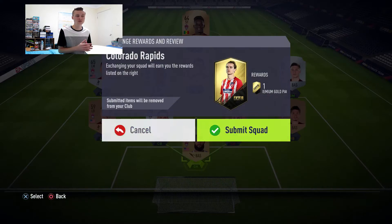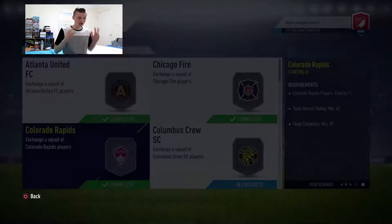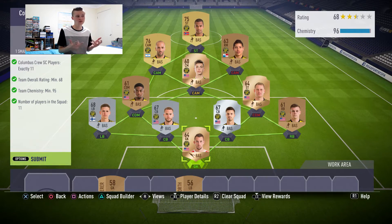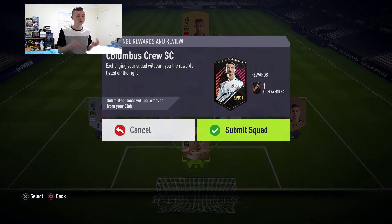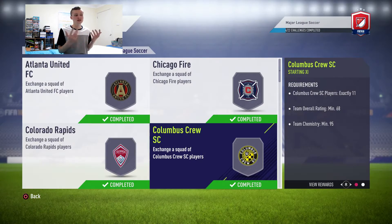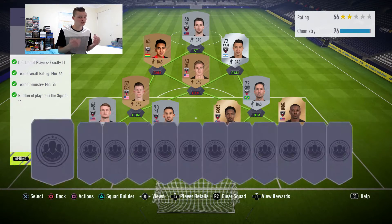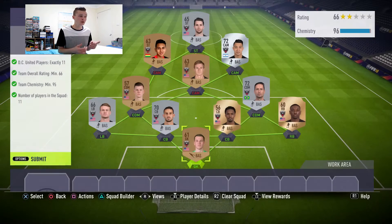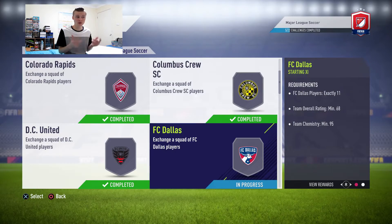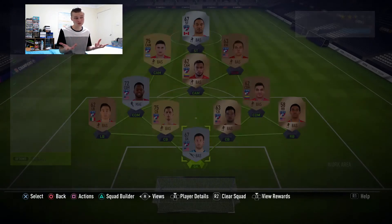It's probably going to cost you about 120k to 130k total - it's not as expensive as you might expect. The Columbus Crew is probably a little bit expensive because some of the silvers are a little bit higher in price, but they'll probably come back down. Then DC United is also pretty cheap because there are a lot of common silver cards. And FC Dallas is also pretty cheap - there's one gold and the rest are pretty much bronzes, which are pretty cheap right now.